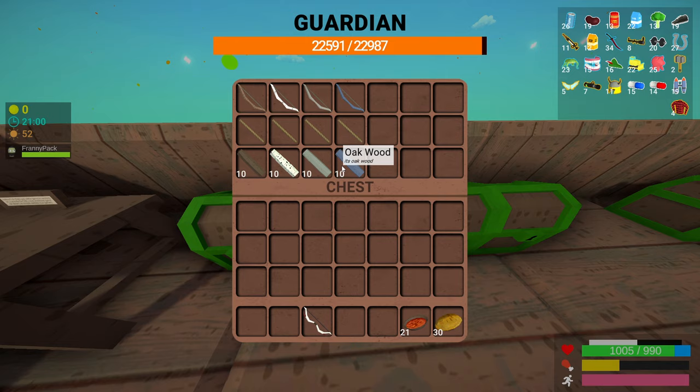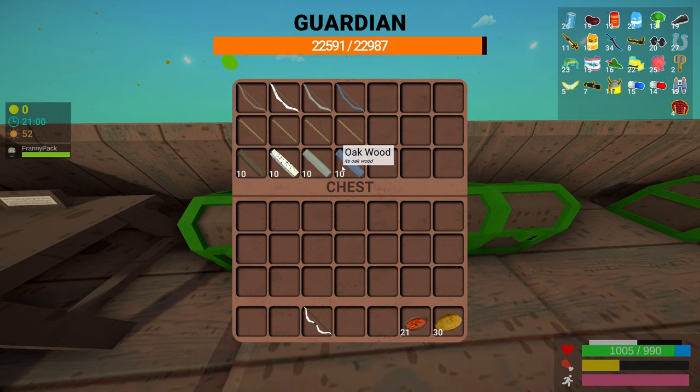For arrows, you've got the flint arrow, the steel, the mithril, and the adamantite. To make one stack you need two wood and one flint for the flint arrow. For the steel arrow: two birch wood and one iron bar. For the mithril arrow: two fir wood and one mithril bar. For adamantite: two oak wood and one adamantite bar.